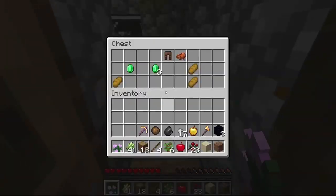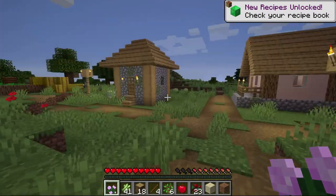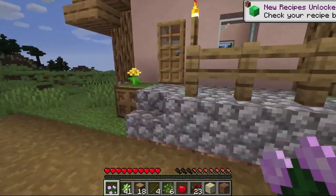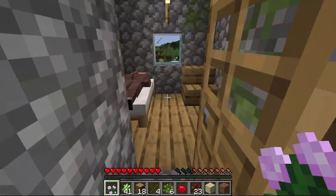Let's browse around this place and see what we've got. We've got a couple of emeralds, a saddle — that's fantastic — and we've got some bread.